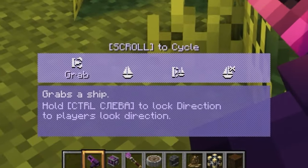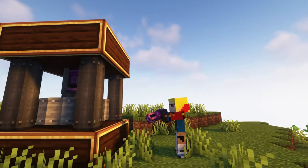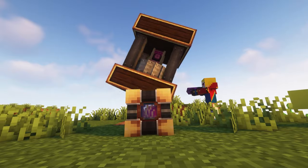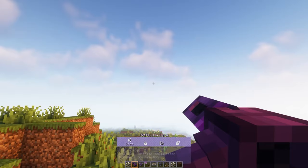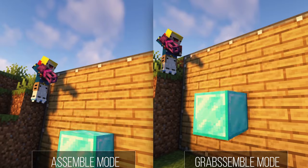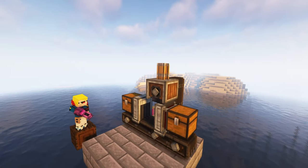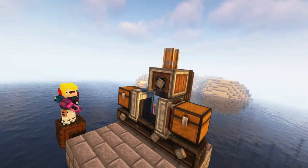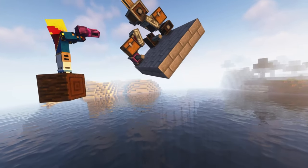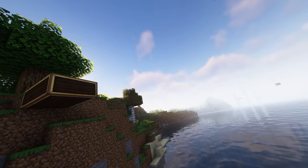The second mode is called Assemble. If you already have a dedicated area using a Wanderlite Wand, then you can quickly assemble it without using a physics infuser. The third mode is called Grape Sample — it differs from Assemble only in that when assembling a Valkyriean structure, it will already be captured and tied to the cursor so it will not fall. This is a very useful mode when you assemble your structure in the air and there is no support under it.